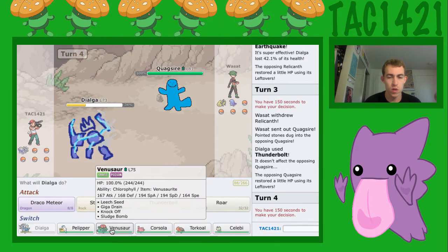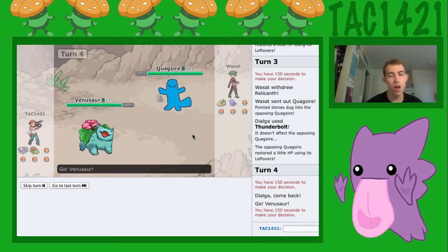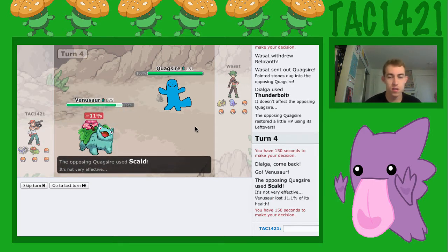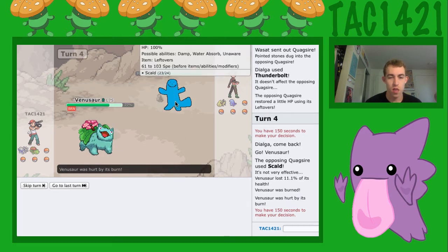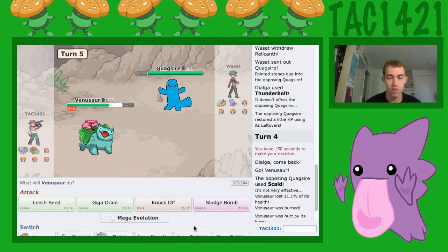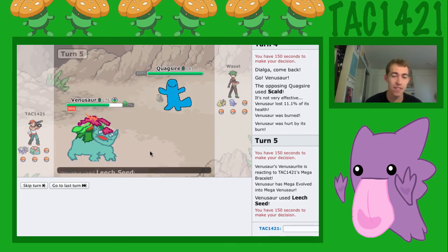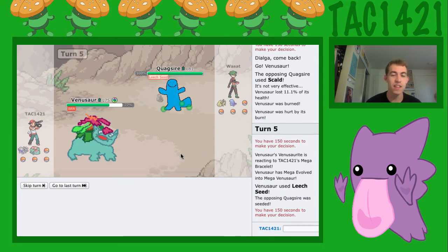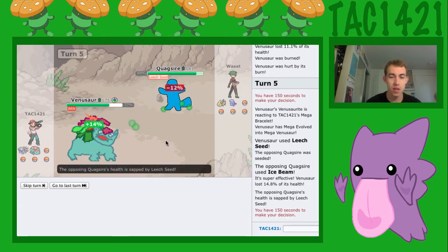We can Roar, or we can go into Venusaur. Oh, look at Venusaur — don't get a burn. It got a burn. Do we have anything on our team that can get rid of that? Doesn't look like it. We're going to go for Leech Seed. That looks so funky, so ridiculous. Ice Beam — thanks to our ability Thick Fat, it doesn't do that much.